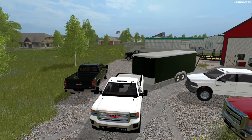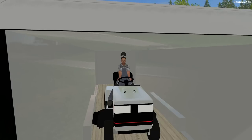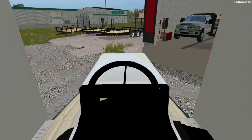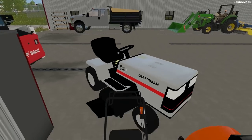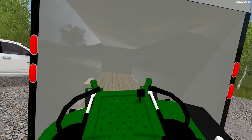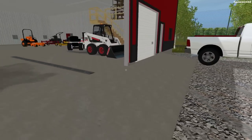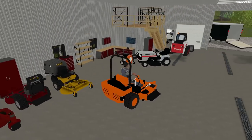We'll lower the ramps and keep the truck running since we'll be putting it right back once we load those two mowers. This truck actually has a working steering wheel and a lot of cool features. We'll hop on the John Deere, bring it forward — the John Deere and the Scag are essentially the same with a different reskin, but it'll be good until we find a more realistic Scag. We got that one loaded up and we'll load the second one too.